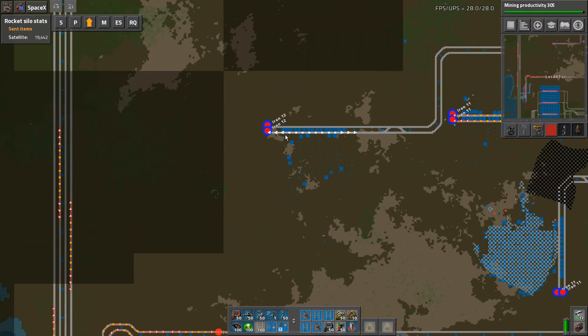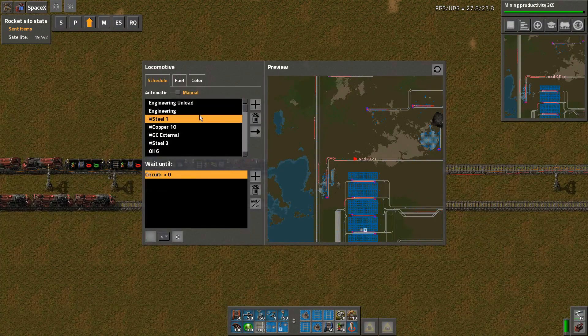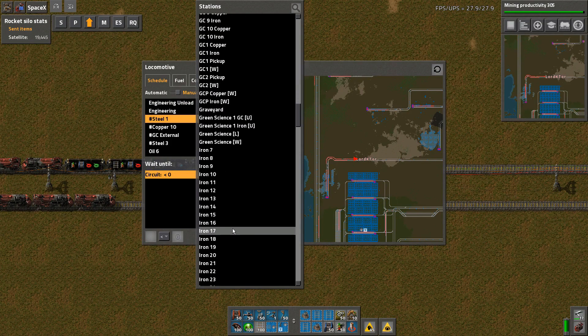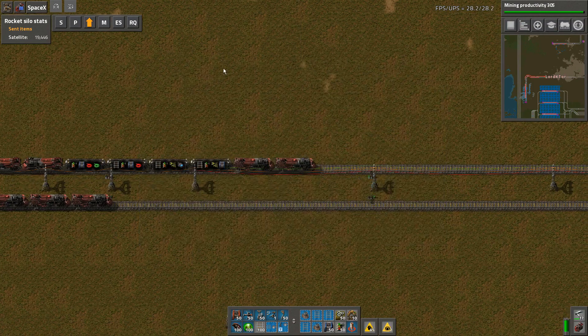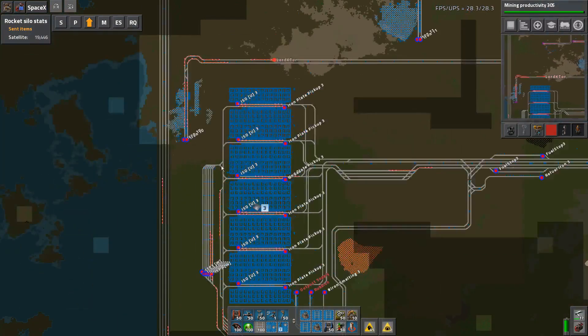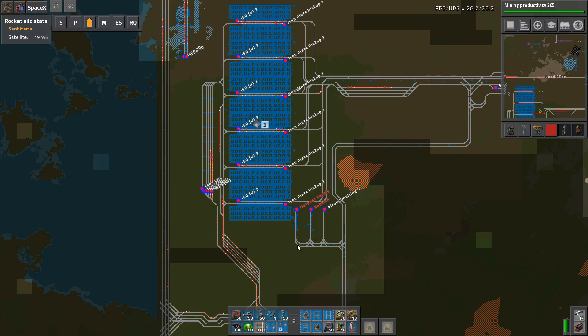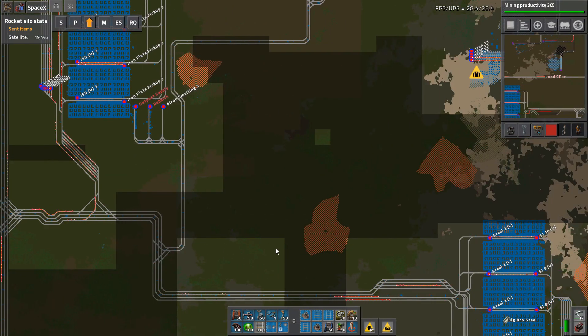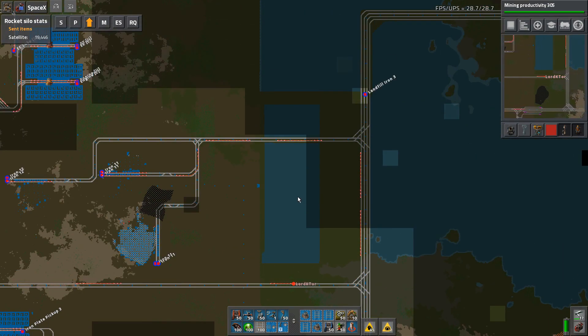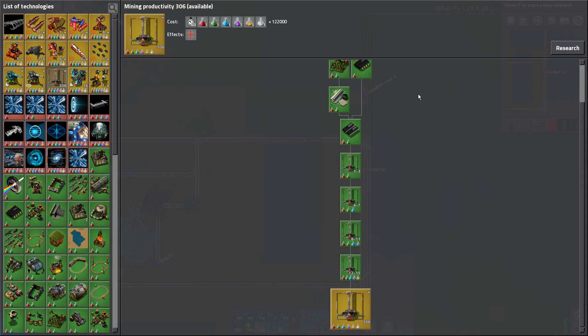The next thing to do is come out to iron 12 and basically shut that down. Let's find iron 12 - I've known that this one has basically been dead for quite some time. It's now gotten to a critical point where there are no ore trains coming in here. The steel is struggling to supply, so we need to jam this up with ore trains again. I hadn't even noticed we'd finished 3.05 - we're now doing 3.06.